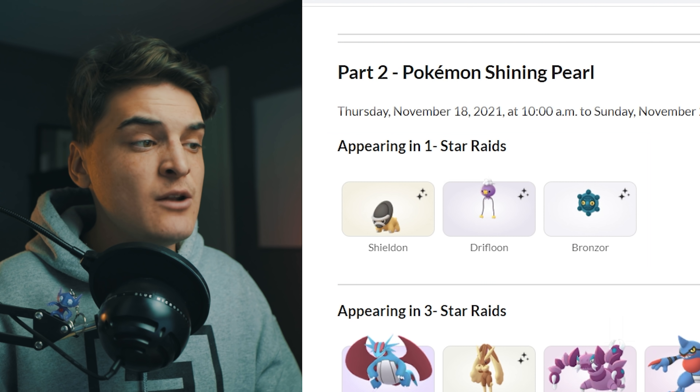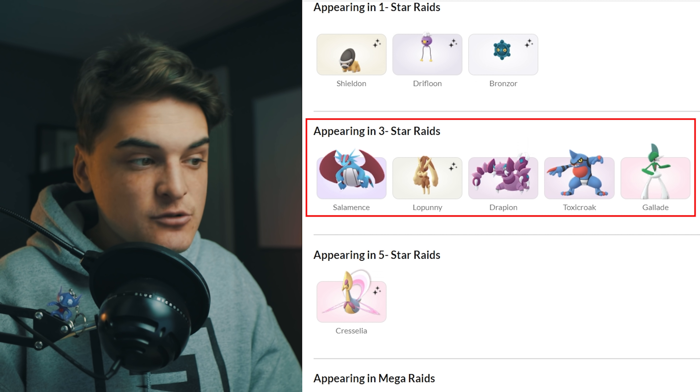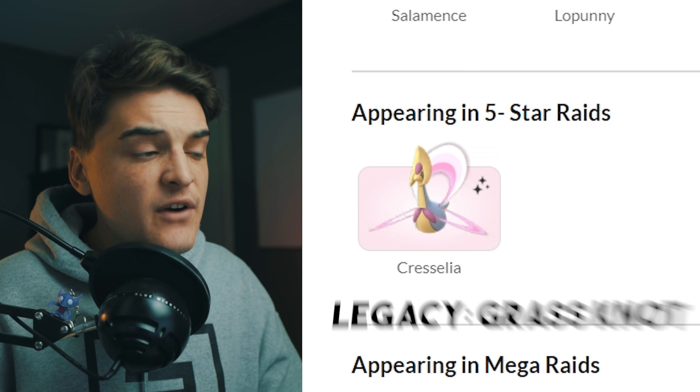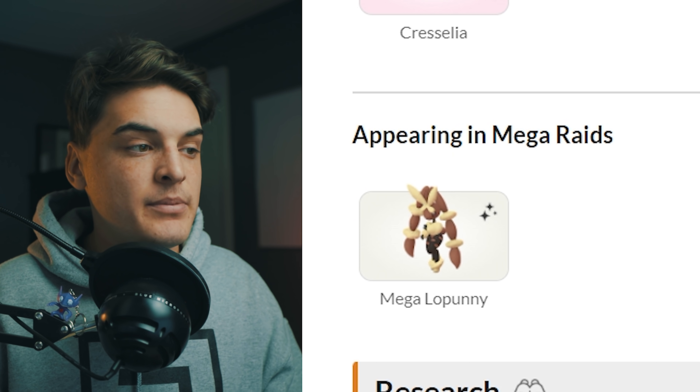Raids for part two of the event: in one-star, we have Shieldon, Drifloon, and Bronzor. In three-star, we have Salamence, Cool Raid, Lopunny, Drapion, Toxicroak, and Gallade. In five-star, we have Cresselia, which knows the legacy move Grass Knot. And in Mega Raids, we have Mega Lopunny.